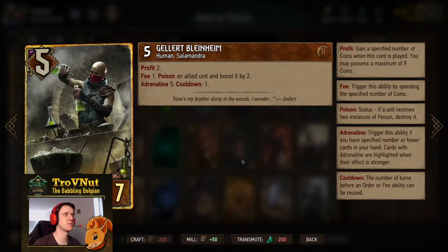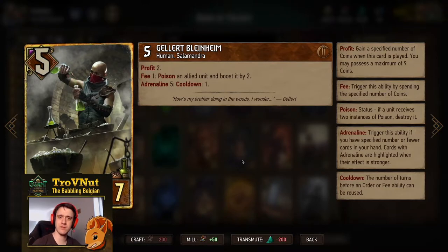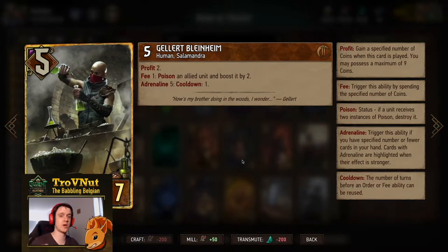Gallact Blindheim — the original card with 100% markup on coin expenditure. Five power, gives you two coins, and on every coin you spend on him you poison an allied unit and boost it by two. Poison isn't much of a problem unless facing heavy poison or Nilfgaard, and as long as you're not at Adrenaline 5 he has no cooldown. If you spend your early turns building a swarm with Fire Sworn, Eternal Fire Disciples, and Zealots, you can poison all of them in one go for a big point total.